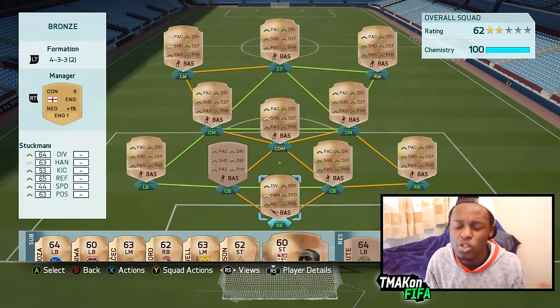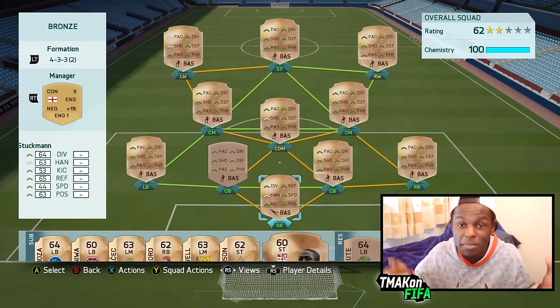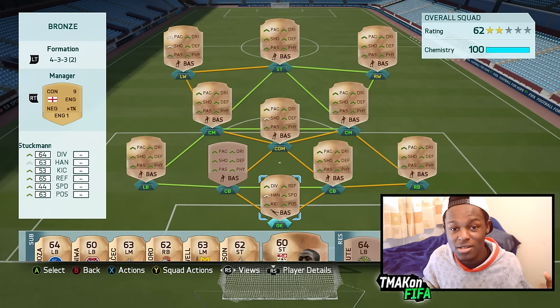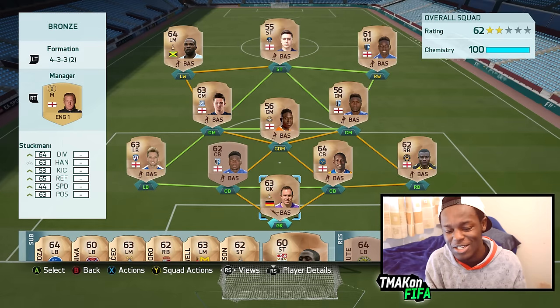I'm using a 4-3-3-2 variant formation. Especially when using bronze players, you need to have a formation that's kind of defensive based, and that's pretty much the main reason I've gone with this formation. This is the team — as you can see, we have a lot of bronze players.